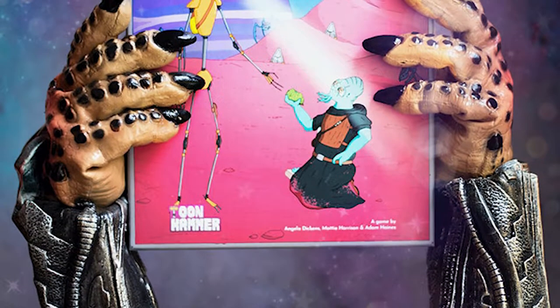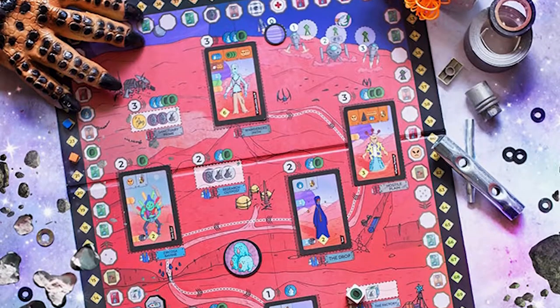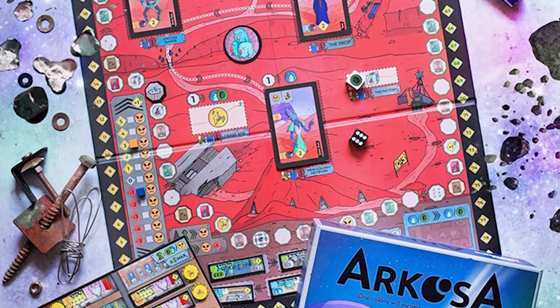In the game Arkosa, you are playing as one of the many inhabitants in bunkers on the planet. Your colony is going to reside in one of those bunkers, along with your colony type, and you are attempting to become rescued after a catastrophic event occurred. The planet has basically become a wasteland, and a rescuer is coming from an asteroid belt to save you. However, he can only save one colony in one bunker, so hopefully you can build your colony up the best possible to be saved off the desert wasteland of Arkosa.